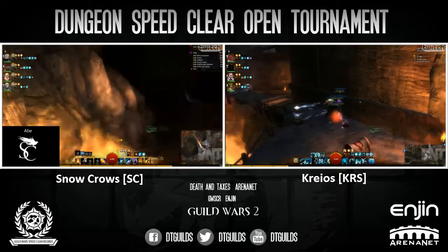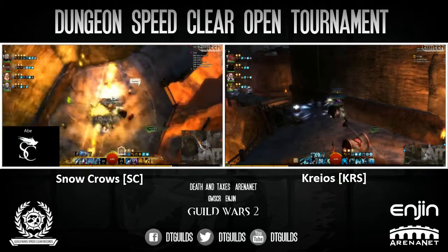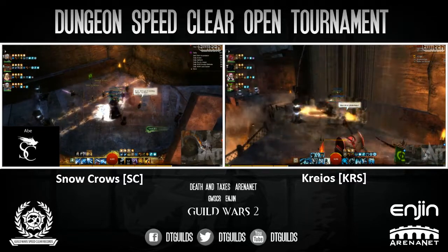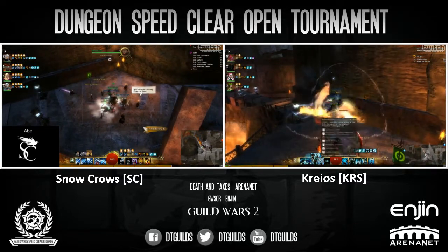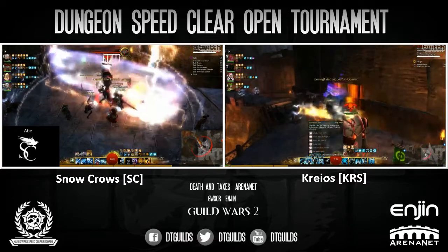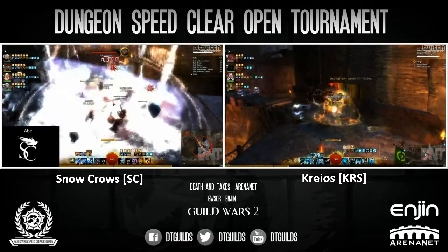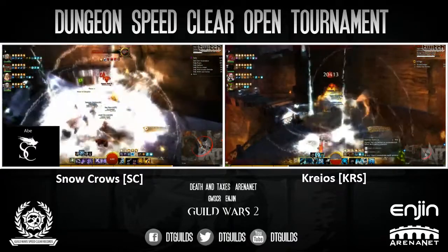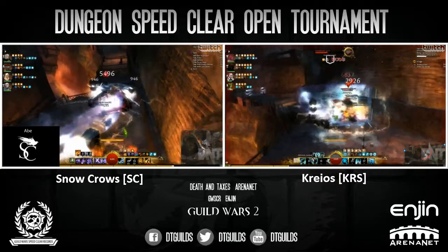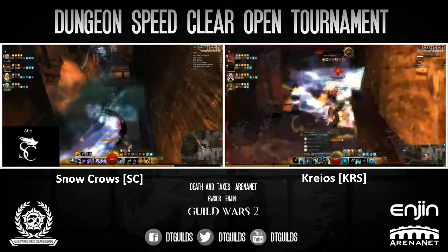Abe showing off the Dragon's Tooth without a target might-stacking method. That is one of the locations where you should look up to stack might using Dragon's Tooth or Comet — sign of an experienced Ellie there. Looks like Cryos is bringing the boss to the wall and Snow Crows is fighting him in the open. Snow Crows had a very good burn there and they killed him quite a bit faster.